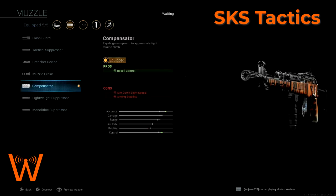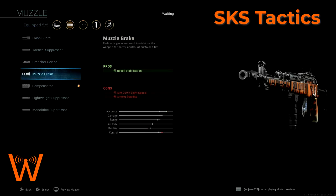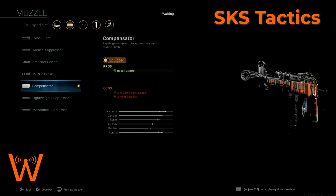Let's start with the muzzle attachment. The reason I'm using the compensator is the things that we're trying to control on the SKS is the recoil so that we can do a faster rate of fire. The strengths of this weapon are its damage, its headshot damage specifically, and its ability to be fired relatively quickly even though it's a semi-automatic marksman rifle. The recoil deviation on the SKS is vertical, not so much horizontal, so I think the compensator is the best choice for that.